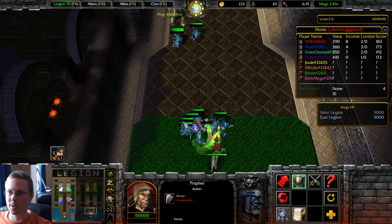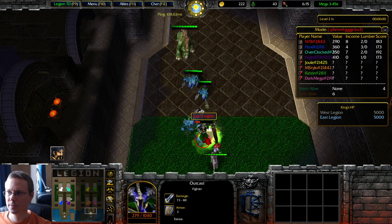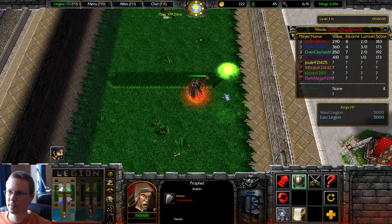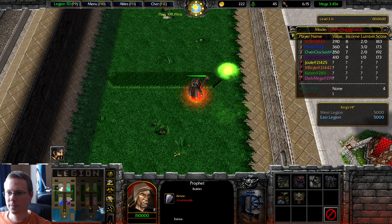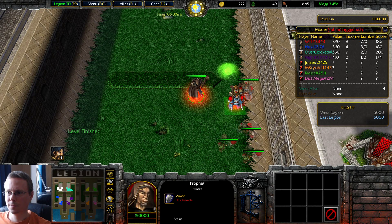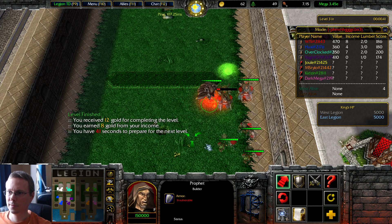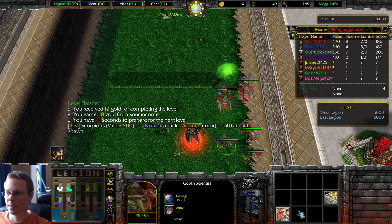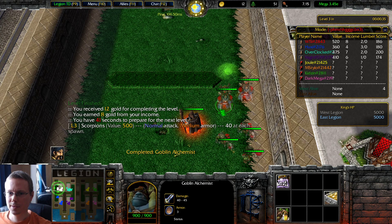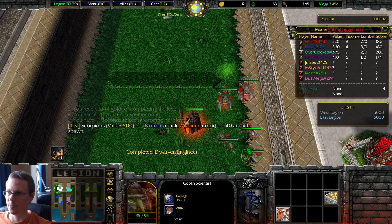I'm going to make them sweat. Get them, Dino! That works for me. A couple of these fellas plus some Dwarven Engineers. Dwarven Ingenuity.